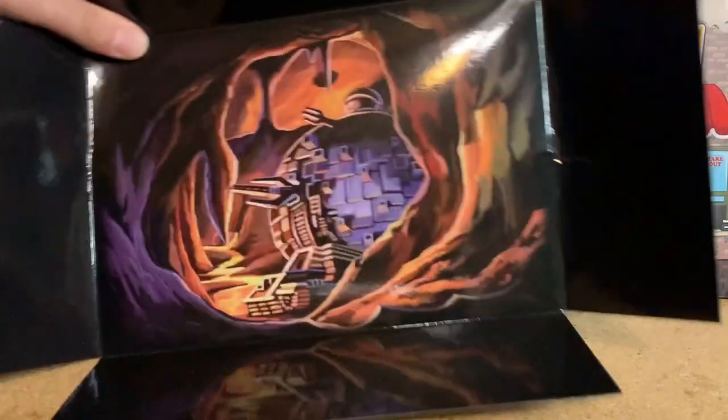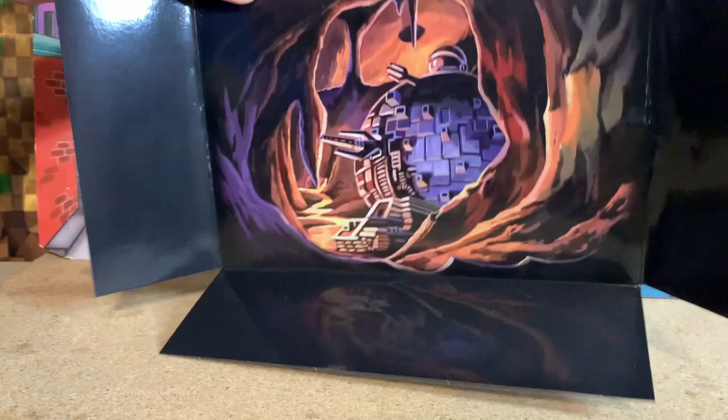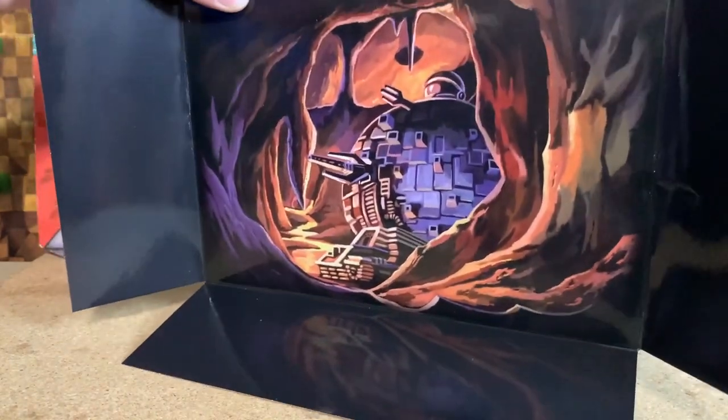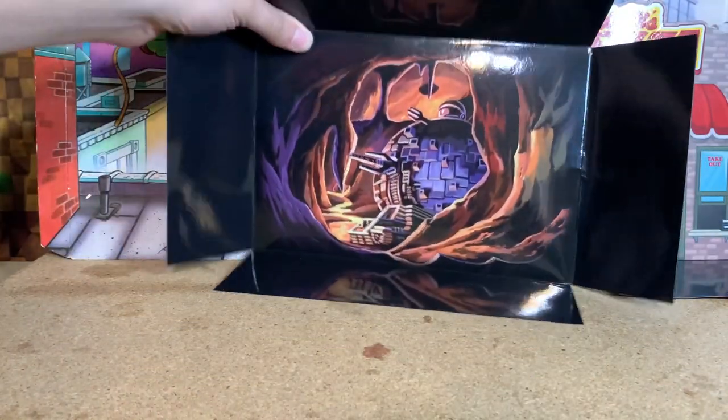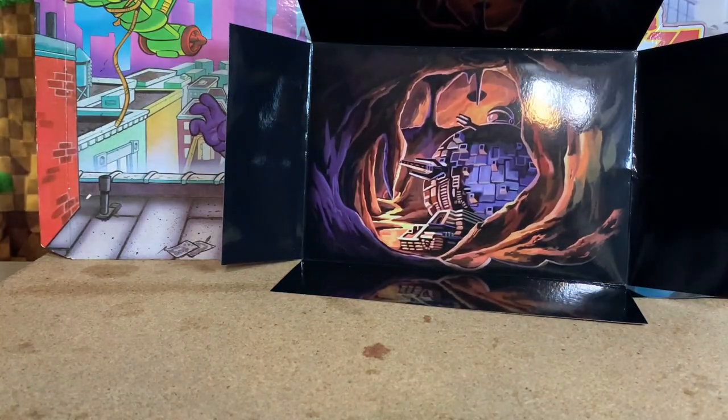The first thing the Mousers come with is a backdrop of the Technodrome. Somebody else recently came with this exact same backdrop — I think it was Antrax and Scumbug — except it was bigger. This is a smaller backdrop because it comes in a smaller box. So that is interesting.